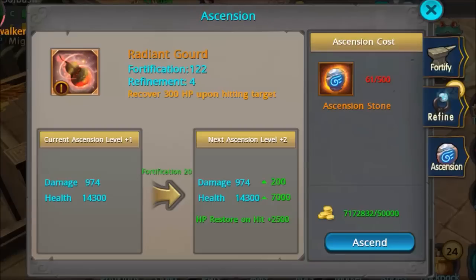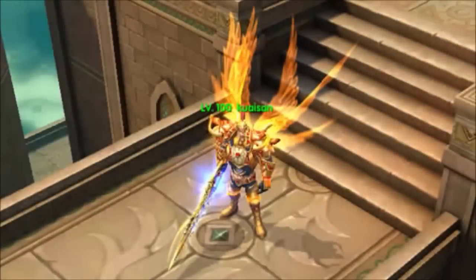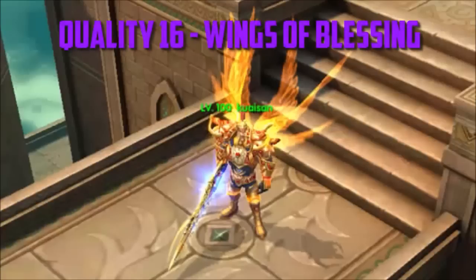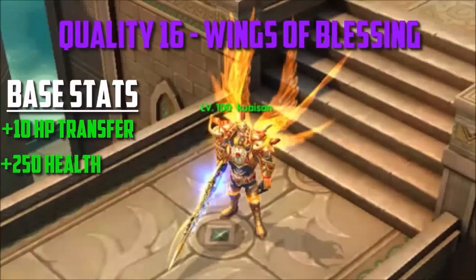There are five different types of wings. To get a glimpse of them, we're going to look at Lulandor the Glorious Knight and take a look at each set. Starting with the quality 16 wings called Wings of Blessing — these are the most basic wings available. They offer a modest but significant plus 10 HP transfer, a base of 250 health, and 20 damage.